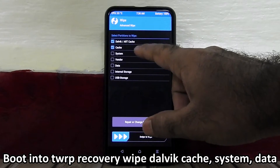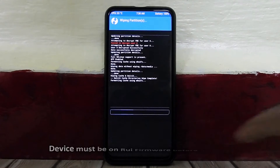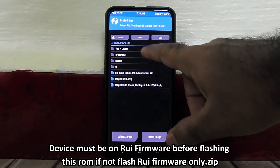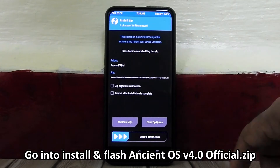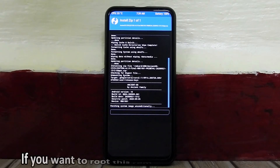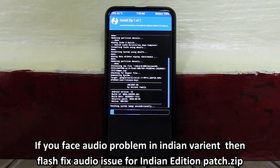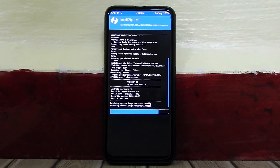Now go into Wipe and wipe Dalvik cache, system, and data. Then go to Install and select Ancient OS version 4.0 official zip and flash that. If you want to root this ROM, you have to flash Magisk 20.4 zip. If you face any audio problem on the Indian variant, you have to flash the fix audio issue for Indian Edition patch zip — link will be there in the description below.